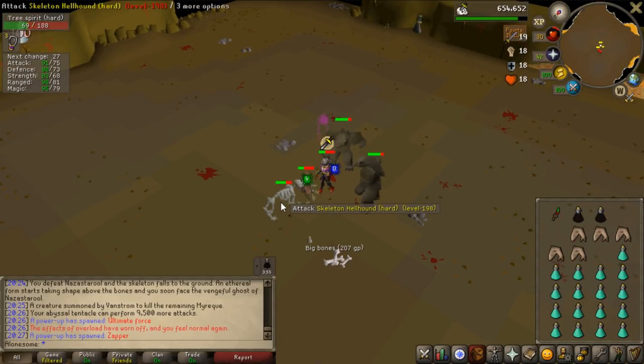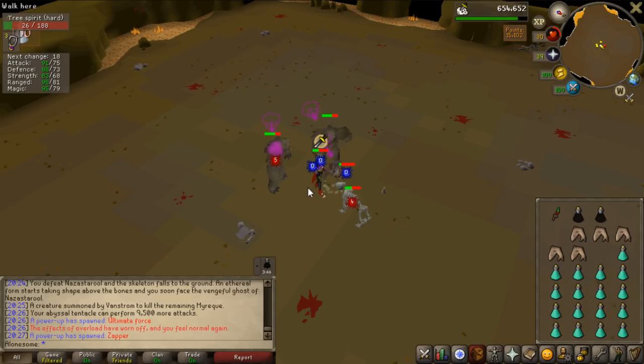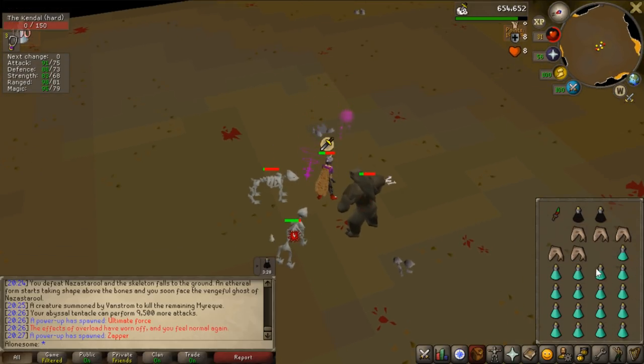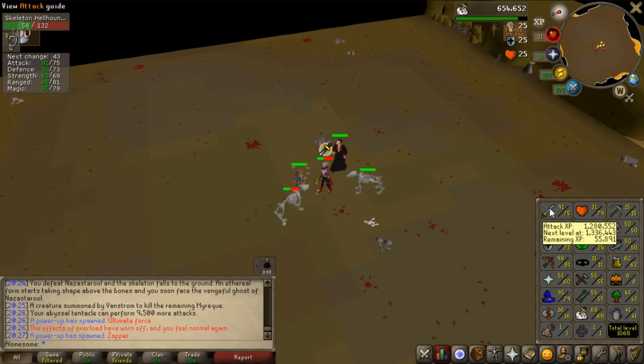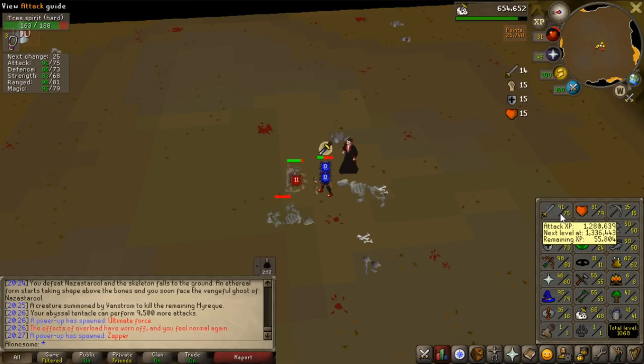Now I have the tree spirit, the skeletal hellhound, the Kendal, the vampire one, and one more - I only have melee ones now. No Elvarg, no tanglefoot, no Dagannoth. I bought some overloads as well which is really good, plus prayer pots, and I can just stand and AFK. My stats right now are 75 attack with 55,000 experience to 76, and pretty close to 69 strength. I'm going to get back to you when I have 1.2 million points - it's going to take a very long time.